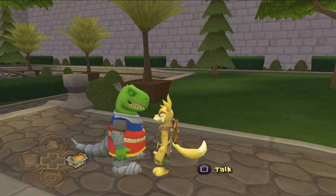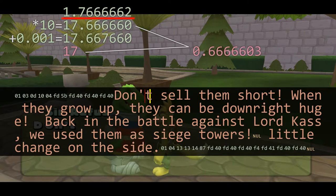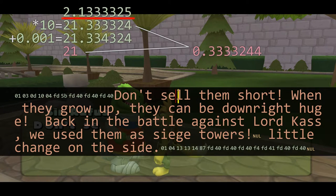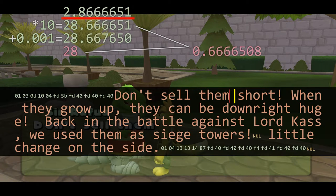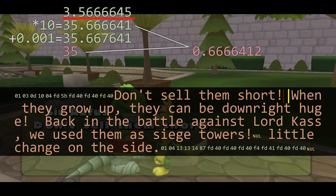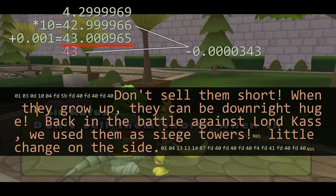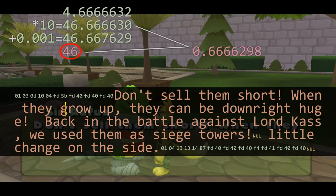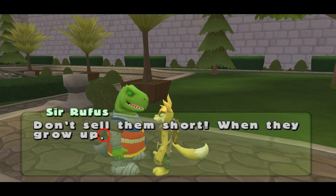To keep track of how many characters to display, the game uses a floating point variable — basically a way of saying it can hold numbers that are not whole, like 0.5. This number doesn't directly hold the number of characters. To get that, first the game multiplies the number by 10, then adds 0.001, and finally truncates everything after the decimal point. In addition, one more character is displayed, which is scaled.